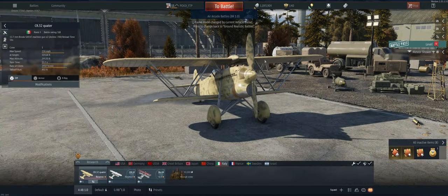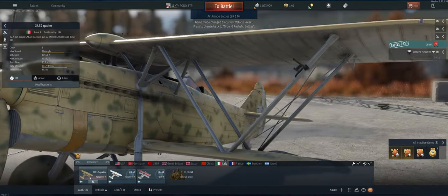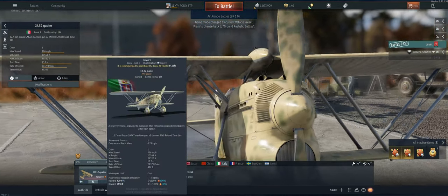Hey guys, welcome back to the channel, Poigie here getting ready to take out the Italian CR32 in Air Arcade. One thing before we go — we notice that the five hairs turned yellow-gold looking, so we know we've got some crew points to distribute.